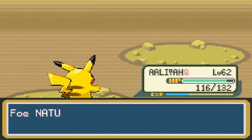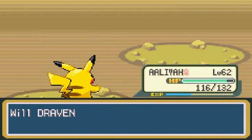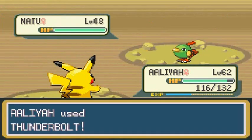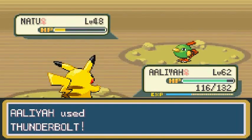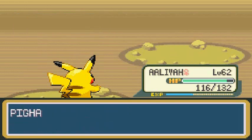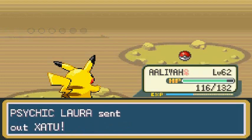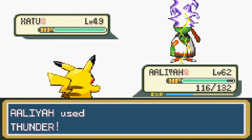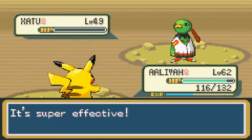Thunderbolt — take care of that! That Natu had no chance whatsoever. Pig Hammer X grows to level 29. Completely forgot about the experience item — gotta take care of that. Thunderbolt again! Zatu is coming in — Natu and Xatu. Let's go with the Thunder attack, and there goes Xatu — defeated!